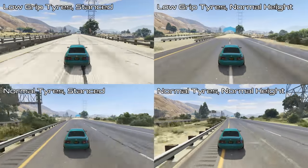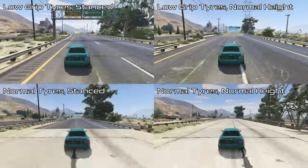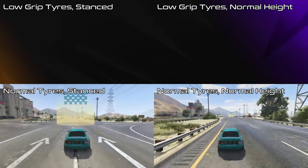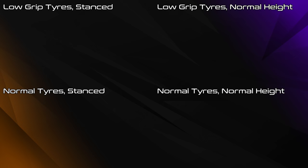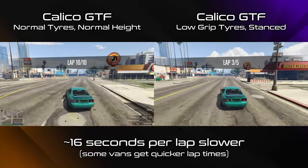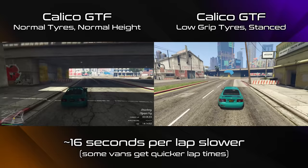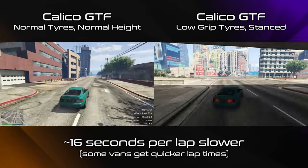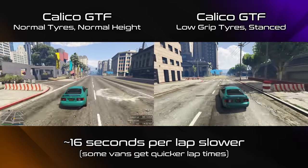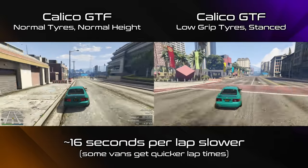In general, stancing the car via the interaction menu gives a small boost to top speed, putting low grip tyres on at the LS car meet gives a bigger boost, and doing both together gives the biggest boost. However in that setup it becomes unusable for any race that even has a single corner. And even though I did say in that video not to go into a race with any of these setups, there were still questions about whether stancing the car alone would be worth doing for racers, since most of the handling problems come from the low grip tyres and perhaps it's worth it for a slight top speed boost.